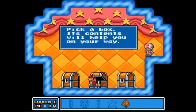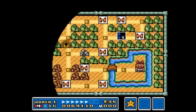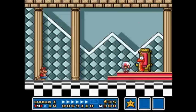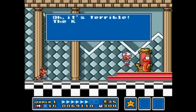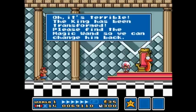A leaf power-up can be useful. The king has been transformed — blah blah blue — it's really not cool. And Toad is jumping around. The cat is sleeping, by the way.